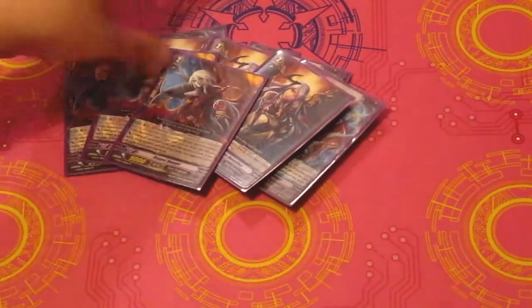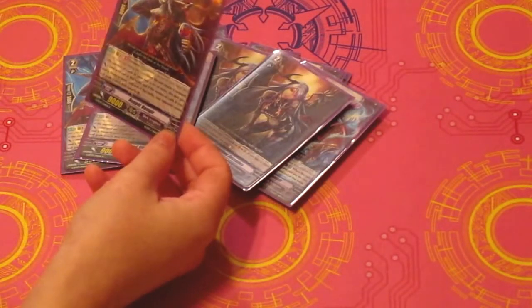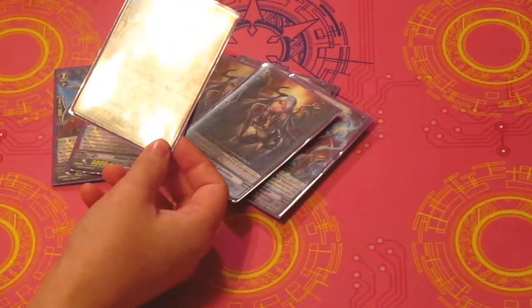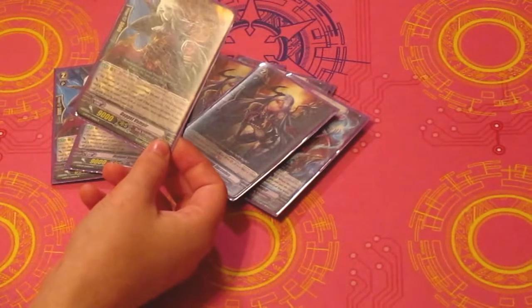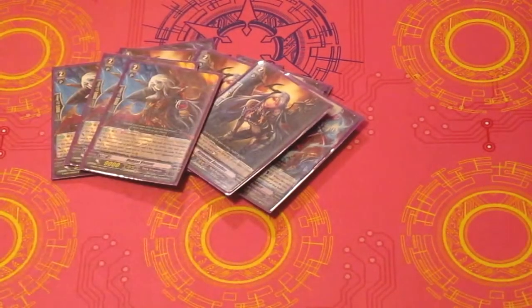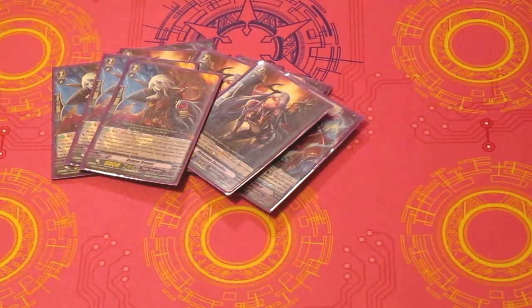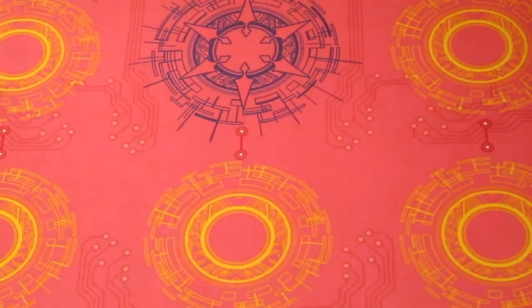And then we have 3 Doppelvampyr. He's the new guy from set 7. He's GB1, Darkness. And then when he attacks, if you get 6 or more in your soul, he gets an extra 5k. And then if you have 15 or more in your soul, your opponent can only guard with Grade 0s from hand to guardian circle. So he's basically just a 14k Silent Tom, which is what everybody calls him — which is super annoying as someone who plays Silent Tom. But he's pretty much a staple now in a Dark Irregular deck.